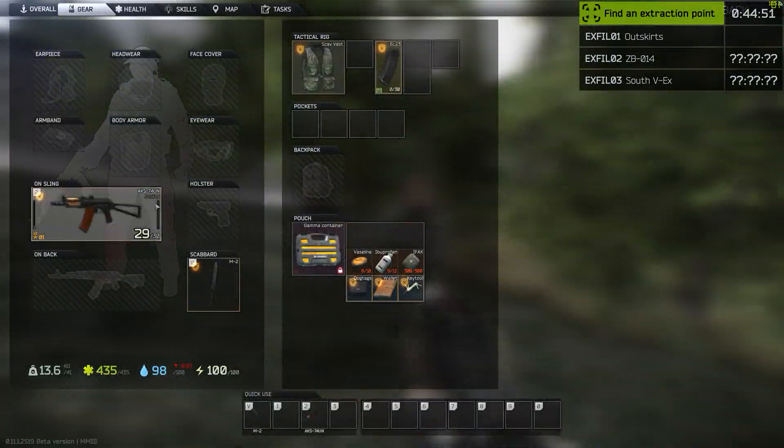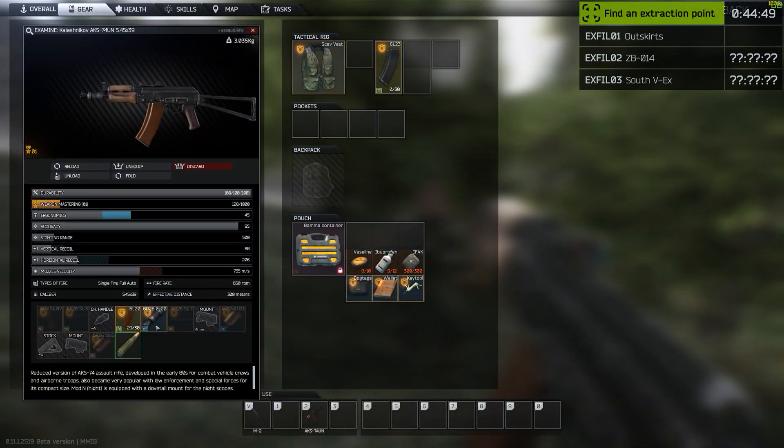The chamber — now hit tab, double click your gun, and drag the bullet from the chamber into your mag.